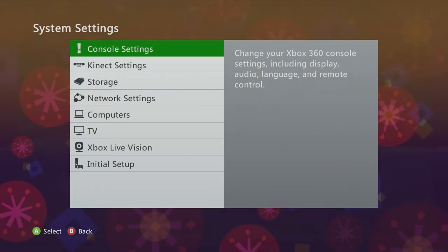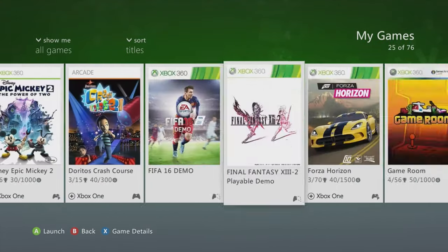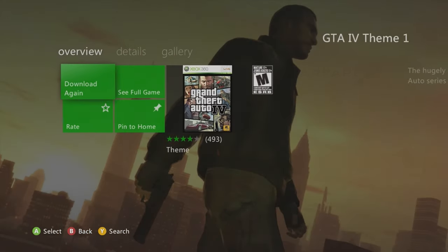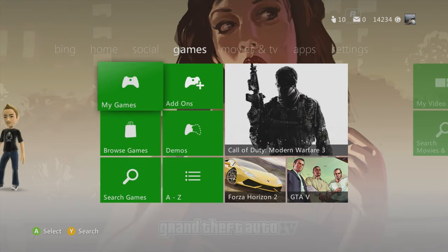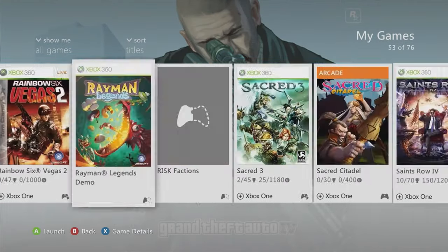Holiday 2011 pack — classical. I love this one, I used to rock this on the holidays. Classic red background, snowy type beat, green for the My Games section — hell yeah. GTA 4 Theme 1 — hell yeah! Simple and an epic classic. There's another GTA one down the line that's very rare, kind of hidden — you'll see it in the list.